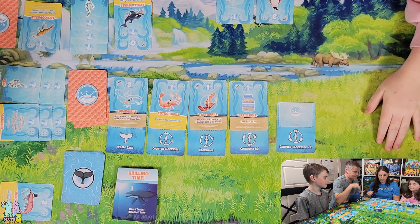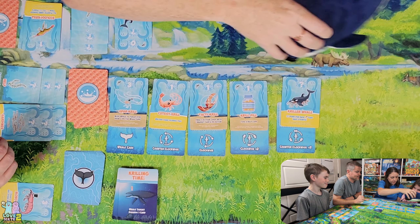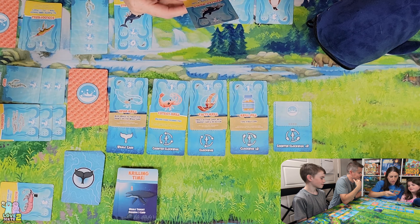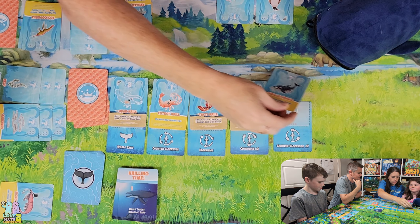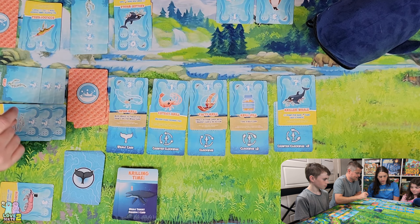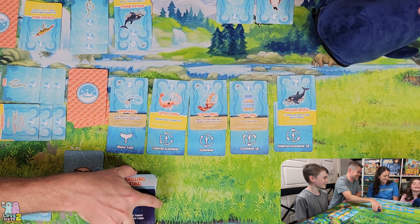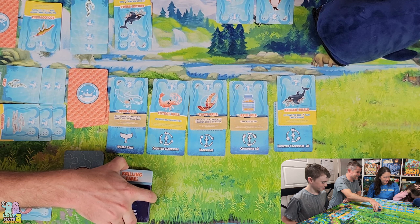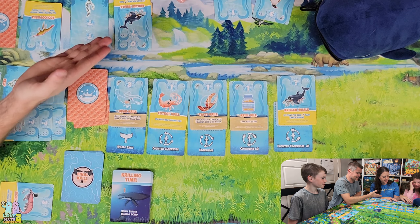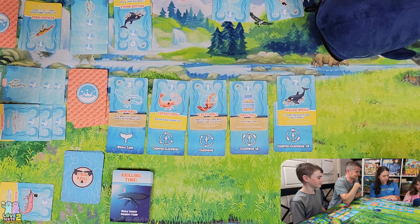Sam takes the Monocryl. The whale goes counterclockwise two spaces. Anna gets the whale and the whale card is Krilling Time again. Anna has to get rid of a card. It's suggested to keep the kelp card since kelp is worth more — one plus three for having two makes four. Anna gives up the other card. That's a tough break.